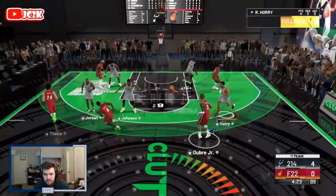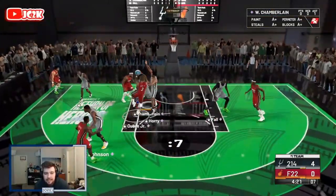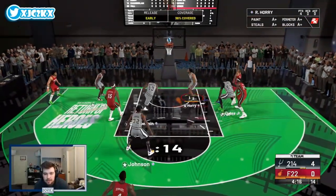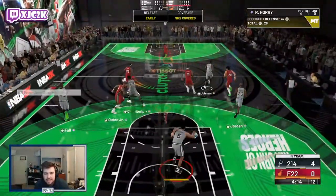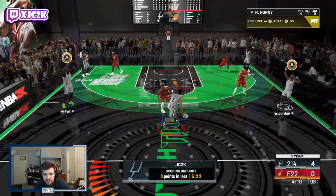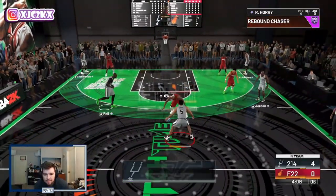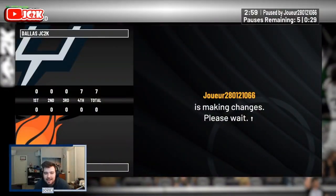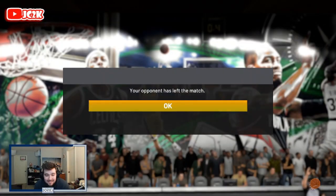Let's see what he's got on the defensive end. He's definitely going to need some badges to reach his full potential — he's not one of those incredibly complete cards. Great defense, getting his own board and pushing in transition. He does have the Pip behind the back, which is a very solid move. My opponent might be out of here — let's get a three off with Robert Ori. Great look, knock down the three-pointer, and that's a quick quit. Let's hop into another game.